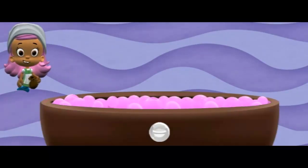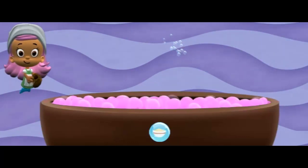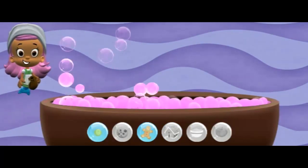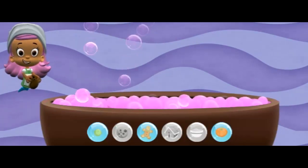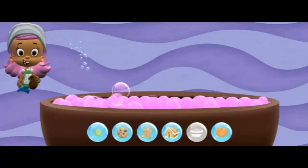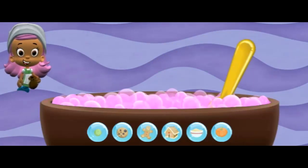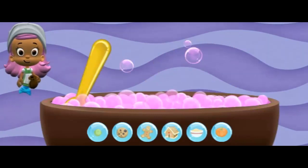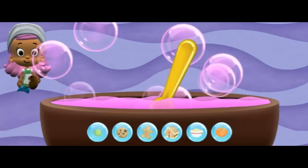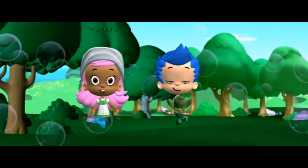We collected all of the enchanted ingredients for the magic potion! We already put the pink bubbles in the pot! Now let's get the ingredients out of our potion pouch! Pop the bubbles to make the ingredients fall into the pot — click on a bubble to pop it! Fantastic! All of the ingredients are in the pot! Move your mouse back and forth to mix everything together! We did it! We made the magic potion to help Bubble Puppy!